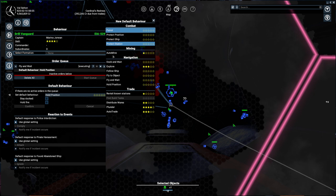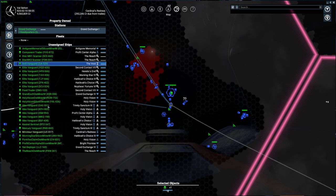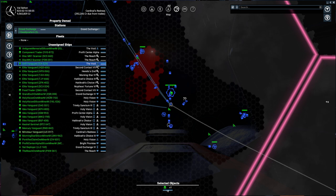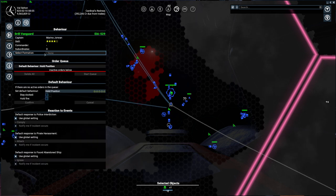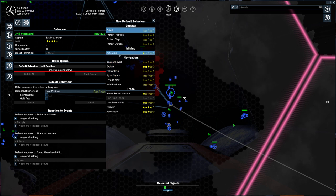Any pilot can do patrols, protect positions, protect ships, protect stations, dock and wait, follow a ship, fly and wait, and hold position. Hold position is the default when you right-click an object and remove all orders — the ship does nothing and just waits. From here you can also select auto-mine, which only requires one star, so that four-star captain is somewhat wasted here.